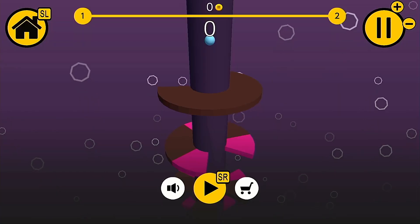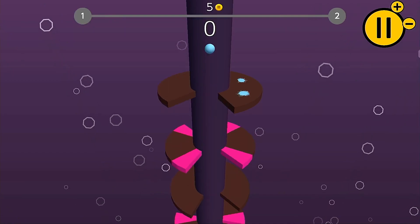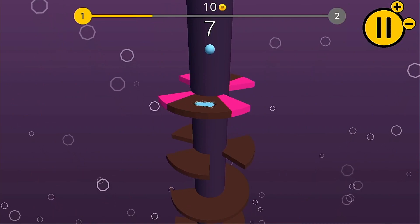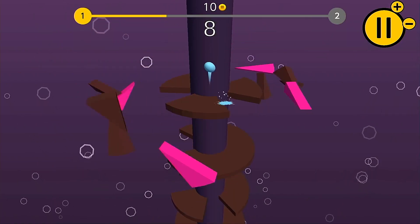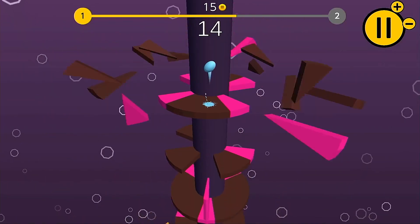To get started we hit SR to begin and our bouncy ball gets to bouncing. The game's premise is simple: rotate the tower with the thumb stick to drop it through the gaps in platforms and avoid the smaller lighter colored sections of the platforms as you make your way down to the bottom of the tower to complete the stage.